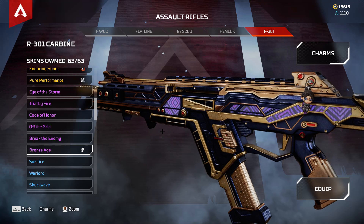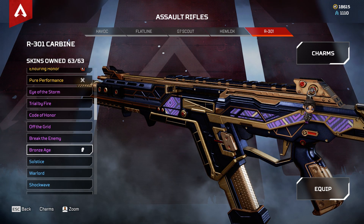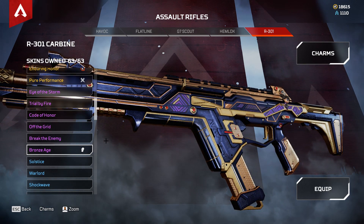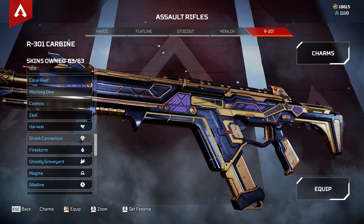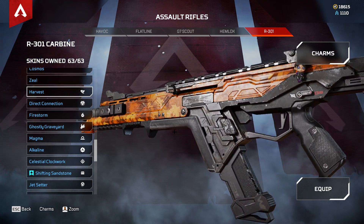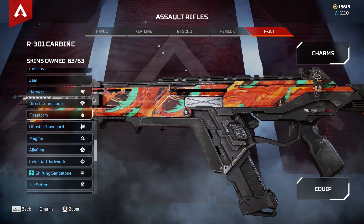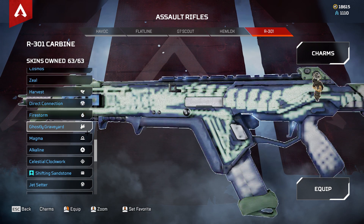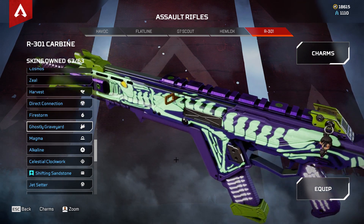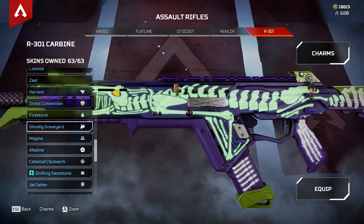I would easily pass Bronze Age as a legendary. Then we have battle pass skins: Harvest, Direct Connection, and Firestorm — all battle pass. And this one is from a Halloween event, featuring the dinosaur bone theme.